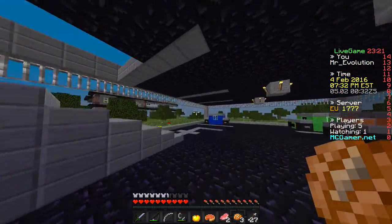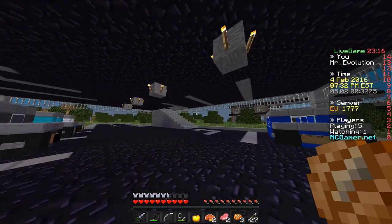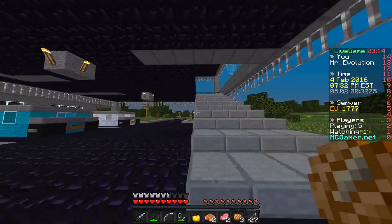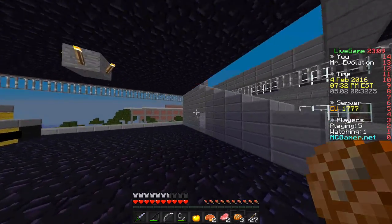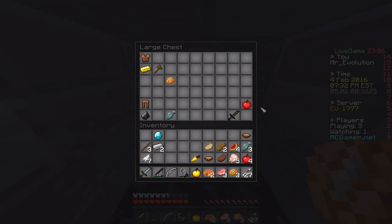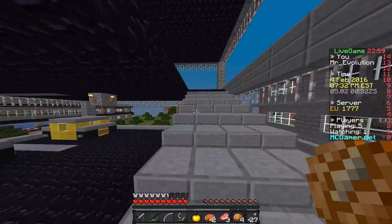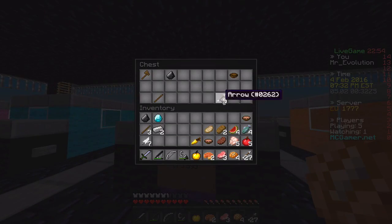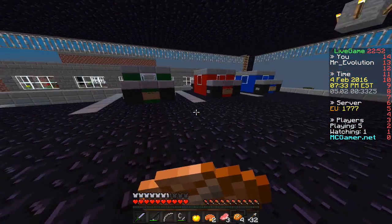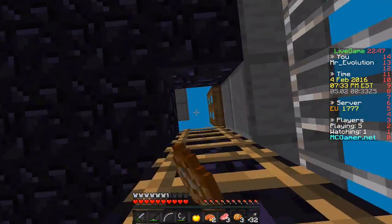If you don't know, on MCSG diamond swords and iron swords are about 0.15% better than normal, so that's why diamond swords and iron swords are a little bit different. At least that's what I think because a lot of people have told me that. MCSG is a good community - I mean the community sucks really. The mods and stuff are horrible. Badlion community is better, but MCSG - I'm not gonna get into that right now.